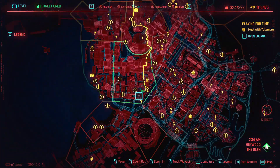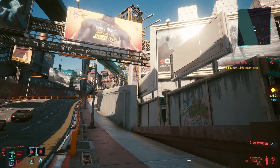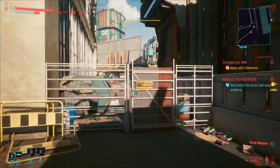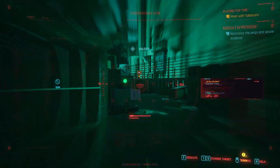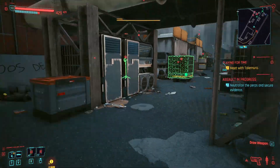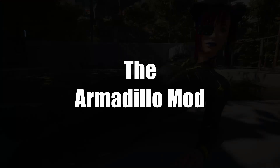To get the X-Disk mod, head to The Glen — you can see where I am on the map. There's a baseball bat assault in progress mission right here. Head toward it — I'll go in this way. Take this guy out first, then go around and jump over these. There are going to be a bunch of guys all over. Ping them so you can see them — they should all highlight. Take all of them out, then come through here and collect everything they drop. What you want is this box right here — there it is, the X-Disk. Grab that and the job is complete.